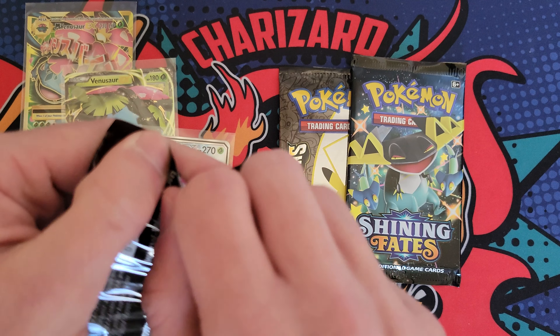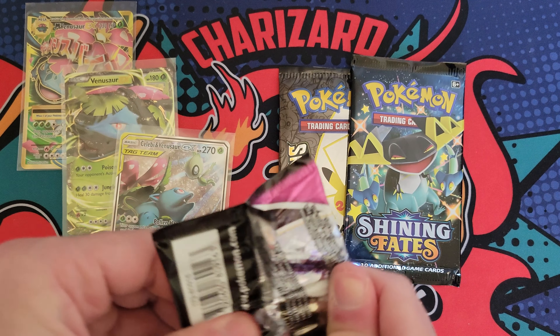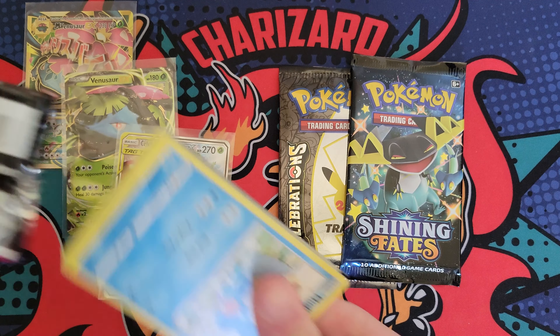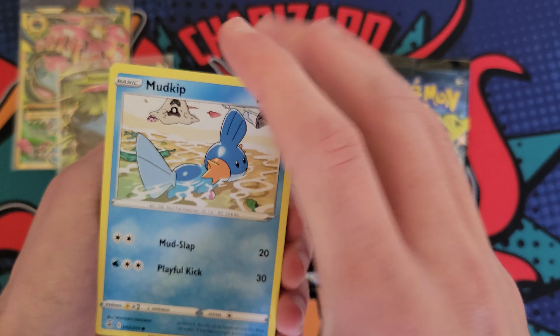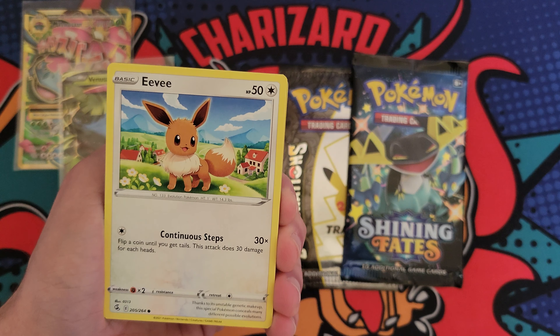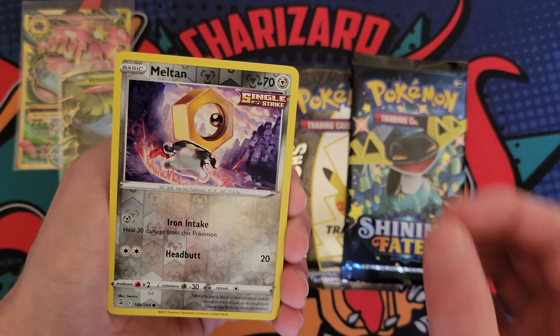Let's see what we can get out of Fusion Strike. My LCS unfortunately didn't have any of the pre-release kits, so I was kind of sad when I called them and they told me that. Glad I didn't show up — hearing that on the phone is a little less disappointing than in person. So here we go: Meltan and a Gengar V. I'll take it. I have pulled this card before, but I am not mad about pulling a Gengar, for sure. Here is the code for that. We still got two packs left, so just glad we pulled something today.